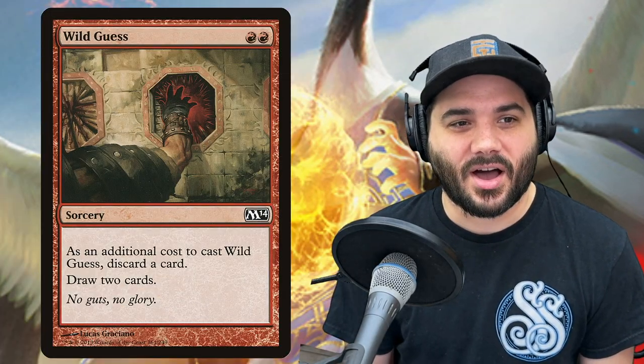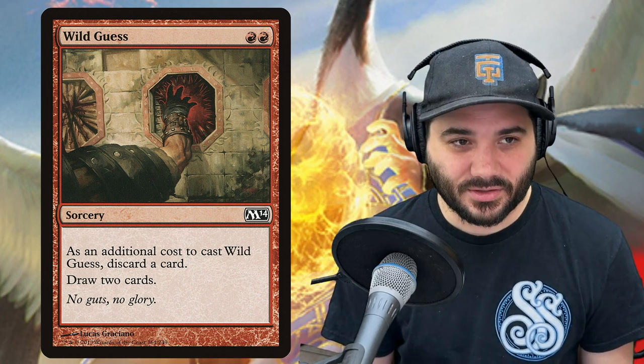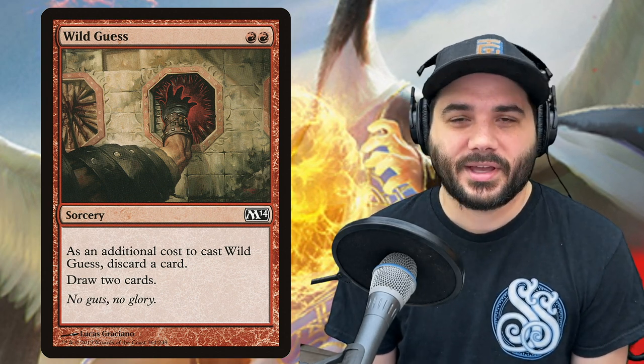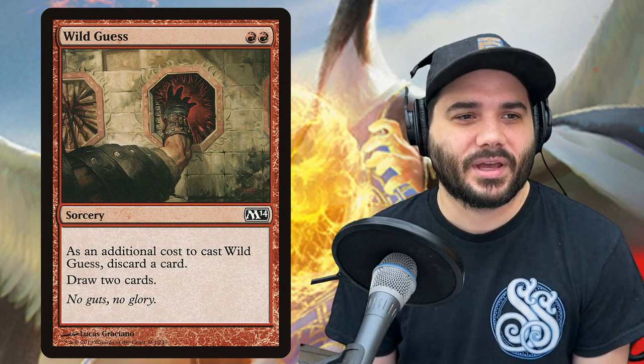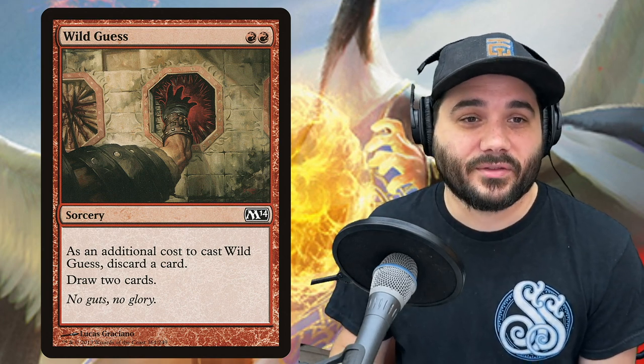Next we have Wild Guess — 2 red. As an additional cost to cast Wild Guess, discard a card, then draw 2 cards. So if you've got something that's early game and dead in your hand, too big, and you want to draw some extra cards, you can just discard whatever — or if you're land flooded, whatever the case might be.